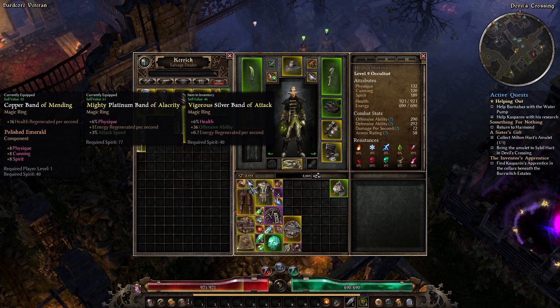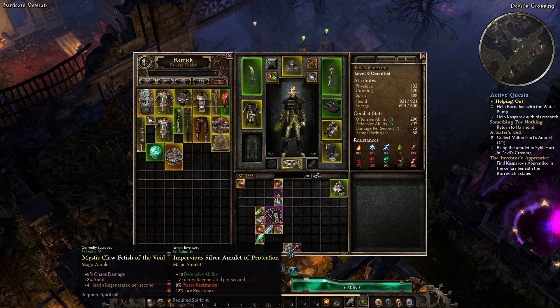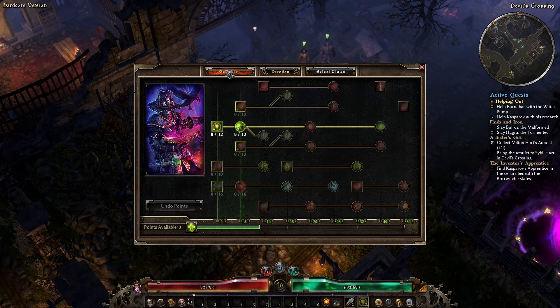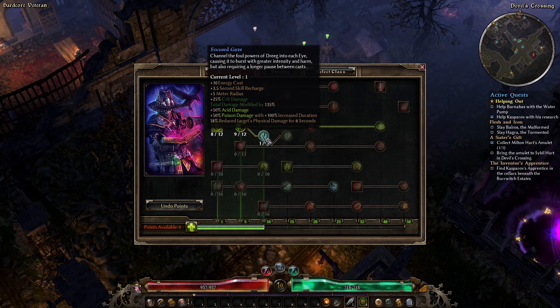Don't stress about your amulet — we'll be getting a rare one fairly soon. And there's level 10. I just sold those pants I was going to wear — yes, I did. Once we get Focus Gaze, we are taking that immediately. It gives us a 3.5-second skill recharge on Drigg's Evil Eye, but also a ton of additional damage. We throw it out, it does a big splash and one-shots a ton of things. Most other things die from the damage-over-time portion. It means we need to do something in between, so we're going to start whacking things with our weapon.